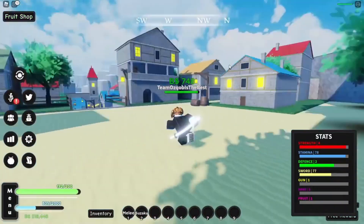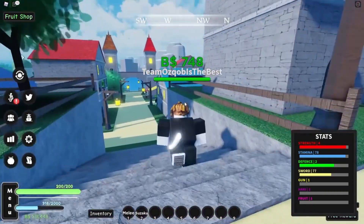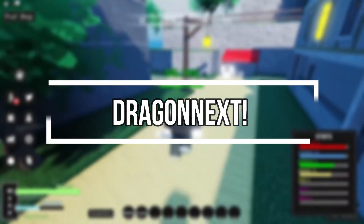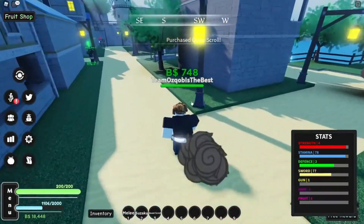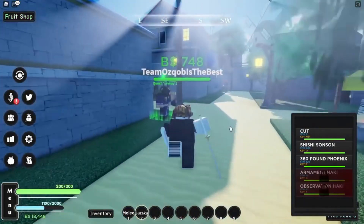It gets better, because although these codes have all been good, this last one is the best of them all — and we think you'd agree. Dragon next: double gems for 10 minutes. Double gems for 10 minutes is a big deal, and we know you wouldn't want to miss out on that. And this is our final code.